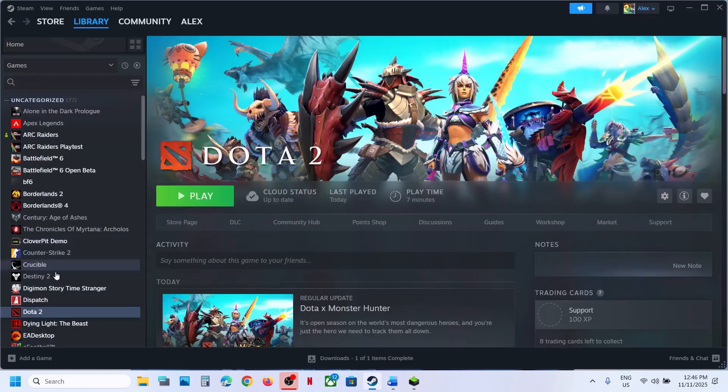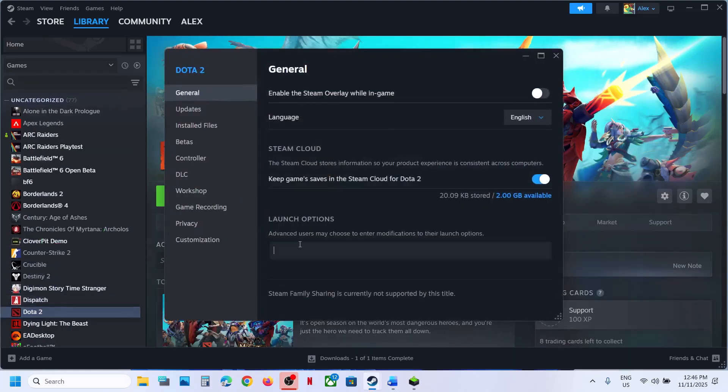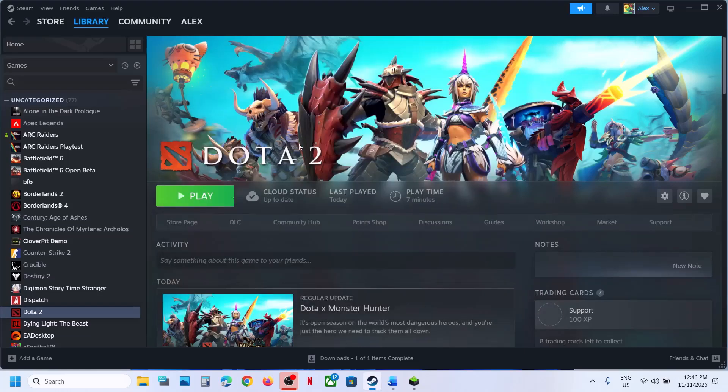Still not working? Try adding -vulkan in the launch option. Right-click the game, go to Properties, find the launch option field, type in -vulkan, and then launch the game and check.